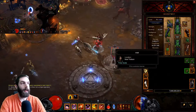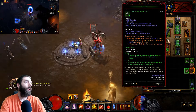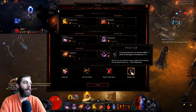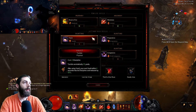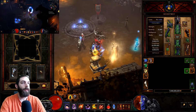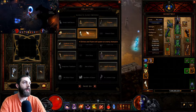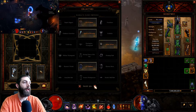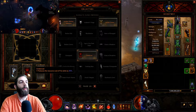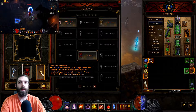The standard pushing build that most people run uses Focus and Restraint — I'm not very good at that myself. It has Steady Aim, Thrill of the Hunt, Cull the Weak, and Ballistics. Use Vault with Tumble instead of Trail of Cinders. In the cube, you have Visage of Gunes — you can run either Nems or Cindercoat there to help with resources — and Convention of Elements in the cube, which is a must for this build.